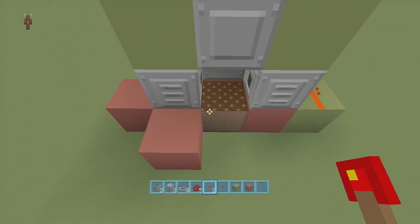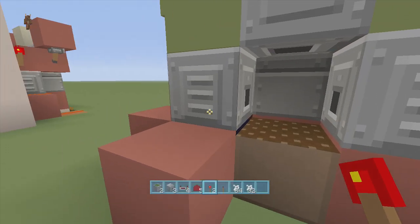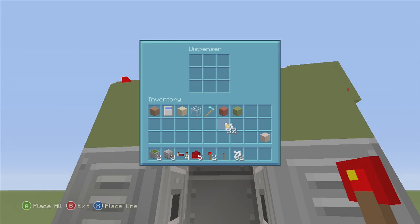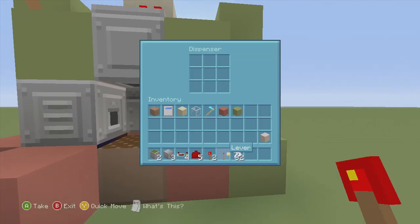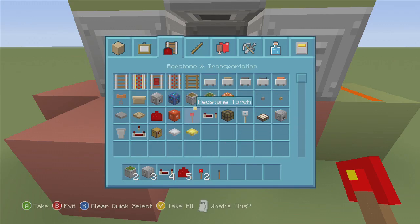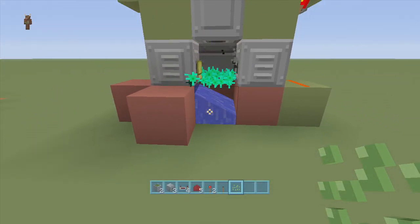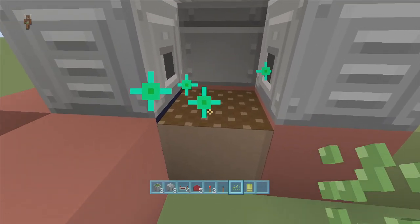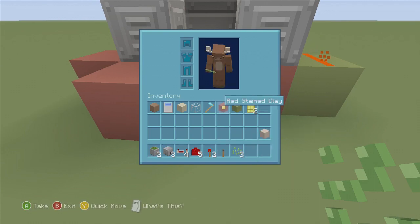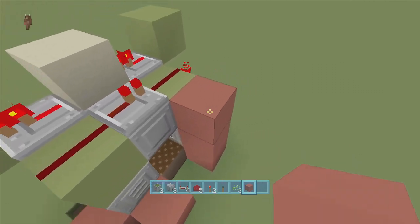Now take your bone meal and put it inside your dispensers — put 32 in each one of the dispensers. Then if you go ahead and plant some wheat, it grows up and you get your wheat. You are completely done guys. All you have to do now is clean it up the way you want it to look — I just take out my red stained clay and do this.